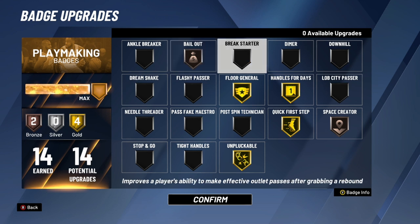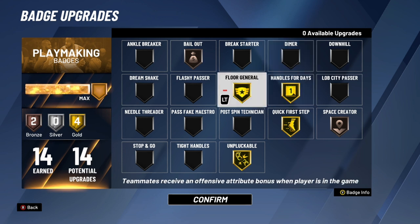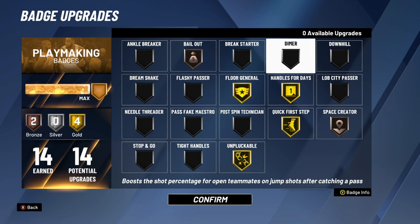Break Starter is only good for rec and pro-am — if you're a park player, don't use it. If you're a big man or guard that plays pro-am or rec, you could put it on bronze. Dimer is a teammate badge — I prefer Floor General, but if you don't have enough badges it's one or the other. Dimer is actually a really good badge and will help your teammates out a lot.